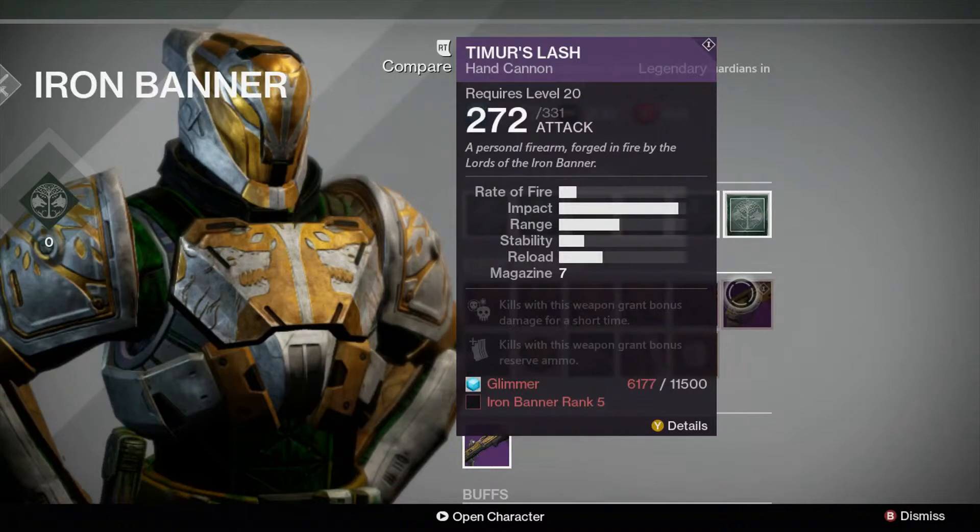Those of us who reach the lofty heights of Rank 5 can purchase the hand cannon Timur's Lash. Kills with the weapon grant bonus damage for a short time, and also grant bonus reserve ammo.